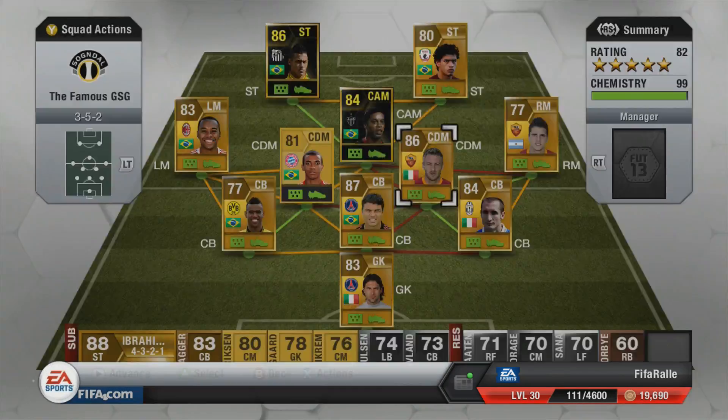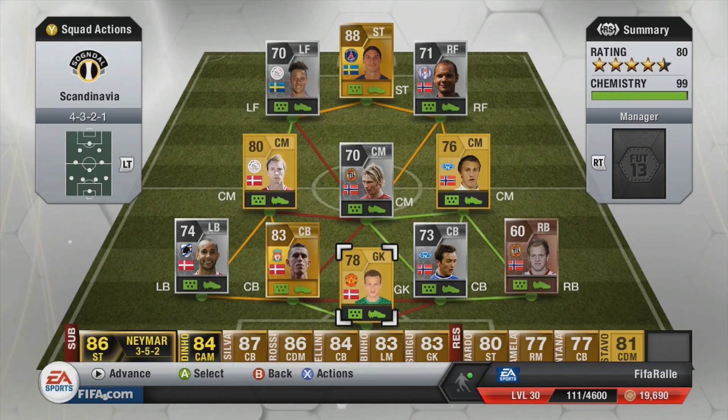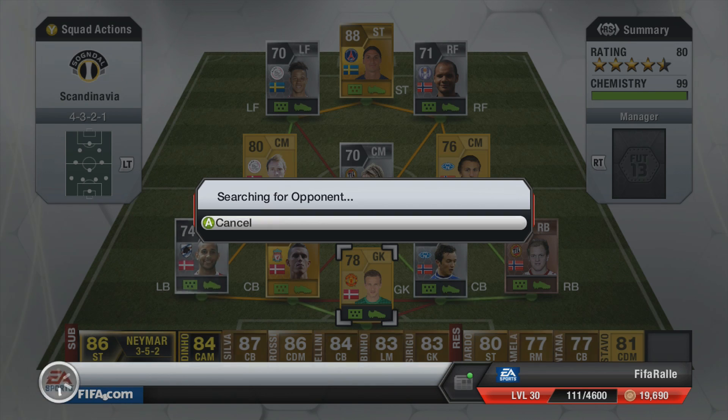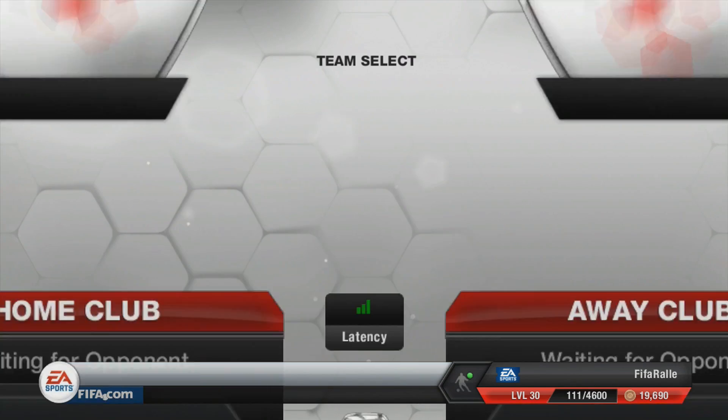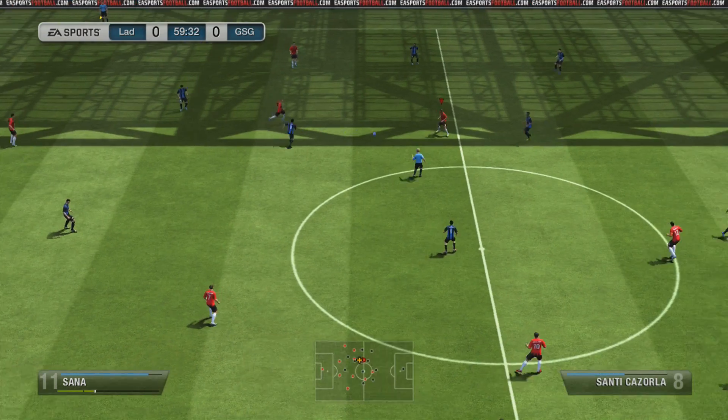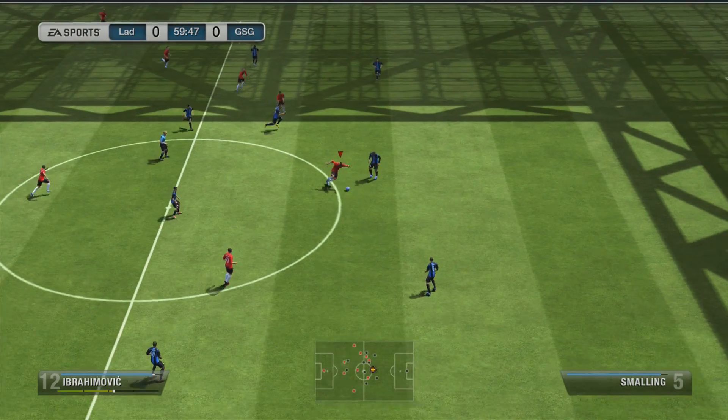Going into the second game of this episode with the Scandinavian team, with Zlatan back on top. We eventually find an opponent and he will have a pretty nice team — a Premier League team with a lot of good players: fast wingers, fast defences, solid midfield, and great strikers.